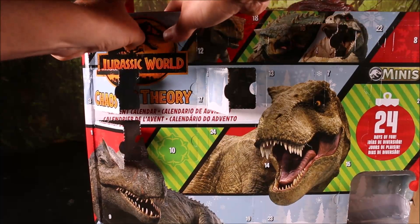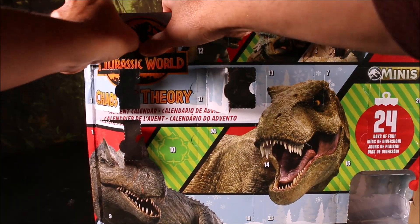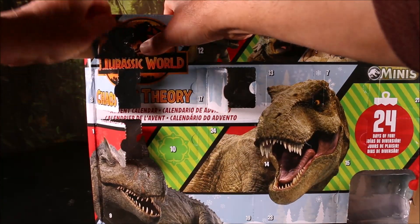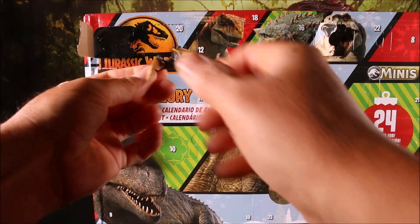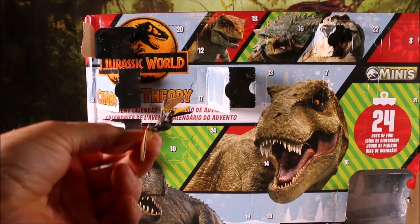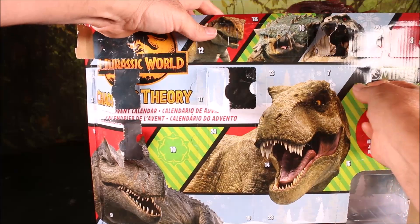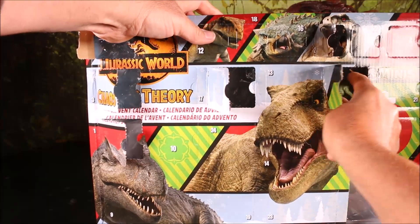Day number six is right up here. Looks like we have a cool colored Tarana down here. And then moving on, day number seven is right here.